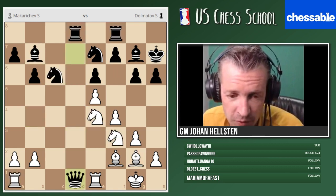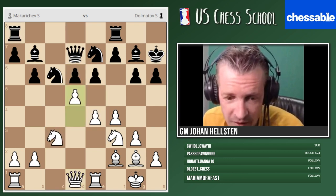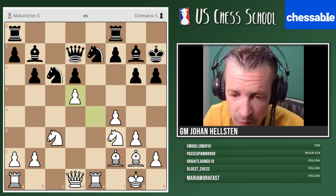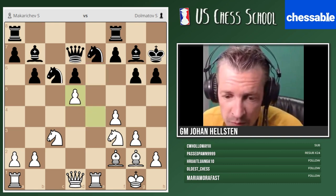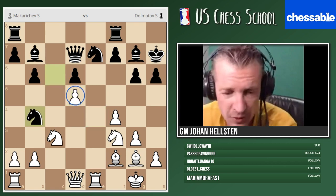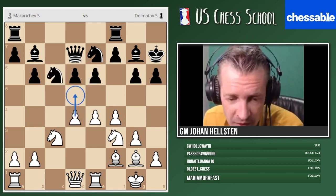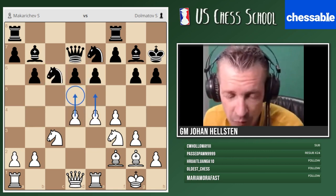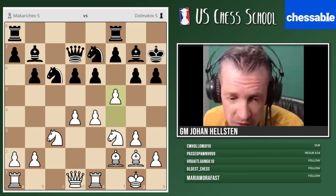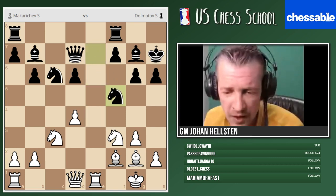Likewise, d5 is possible, but the bad thing about d5 is that it softens up the square for black's knight. I'd put my knight on b4 maybe to attack the pawn, but I'm not convinced. When we have a pawn center we should choose the occasion for such moves with care. F5 was proposed — honestly I don't understand it. I'll take once, you take back — I don't know what we gained from that.